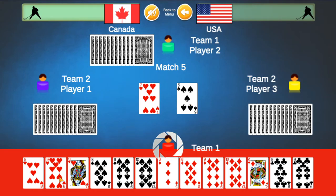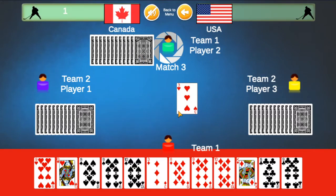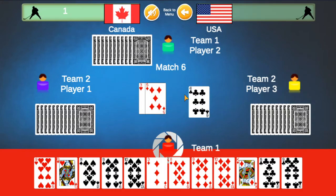Let's start out with this — we'll play a 5. A 5 matches the card in the middle, so Team 1, Canada, scores a goal. After a player scores a goal, the next player in a clockwise fashion begins the game. You'll never have one singular player making two moves in a row.